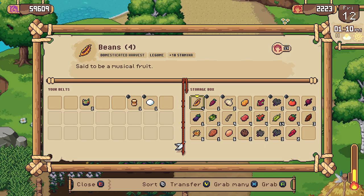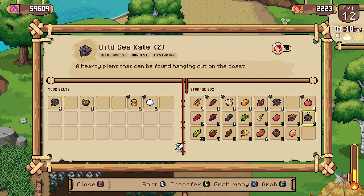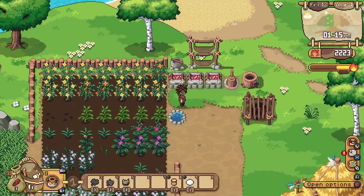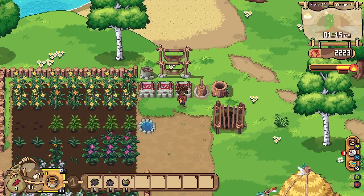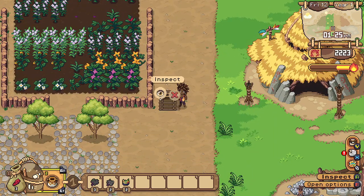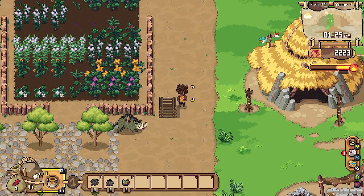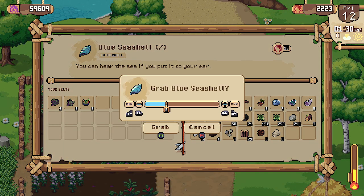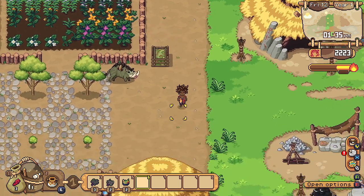We certainly have a lot of crops. I'm going to sell some of these sea kale because we don't need multiple of the same thing. We'll leave the eggs in here and the milk as well. I wanted to put something in here for the powder meal — so for powder meal you need bones or shells. Let's grab a couple of shells and get these placed in there, and we should get some powder meal from that.